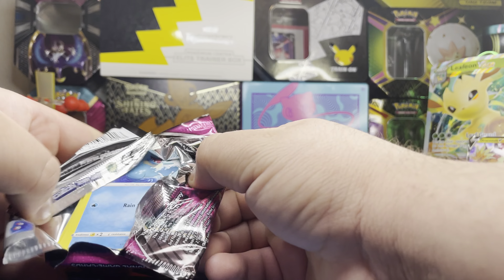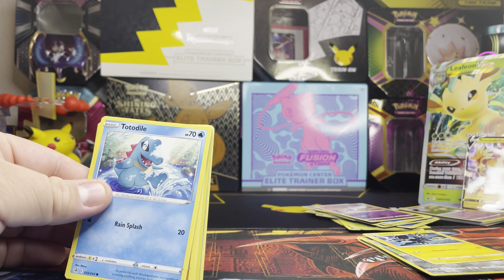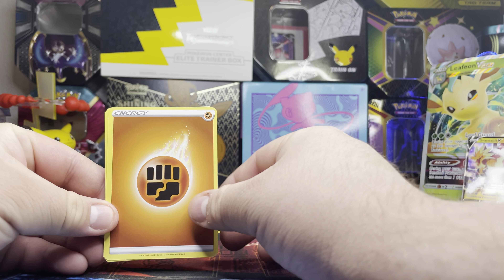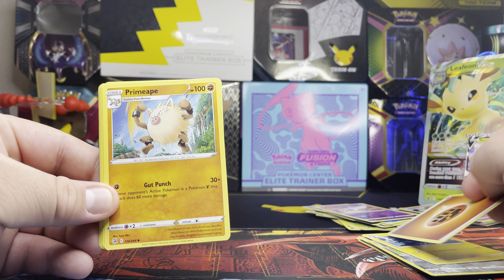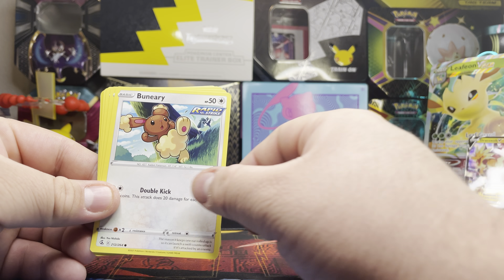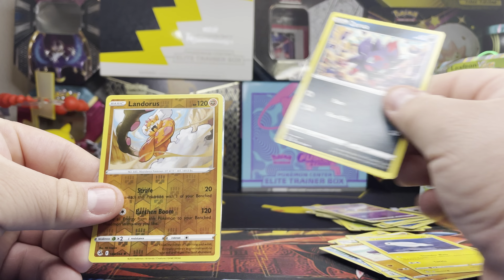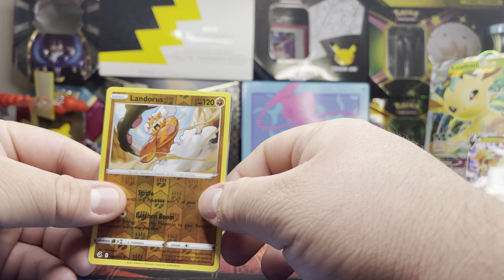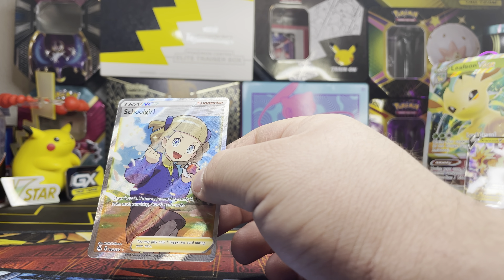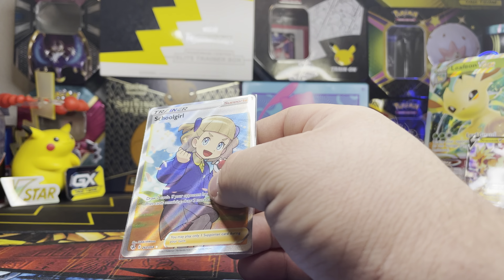And for the last pack, Fusion Strike, to complete the Lufian V-Star collection box. One, two, three, four — Fighting Energy card. Prime Ape, Simipore, Bug Catcher, Totodile, Bonire, Cloverpuss, Dynamo, Zorua, Reverse Holo Landorus. And for our final rare — ooh, we got a School Girl Full Art trainer! Oh, that's nice. This is definitely going in a top loader.